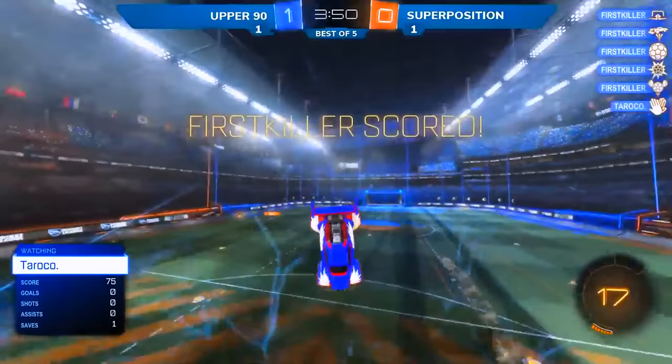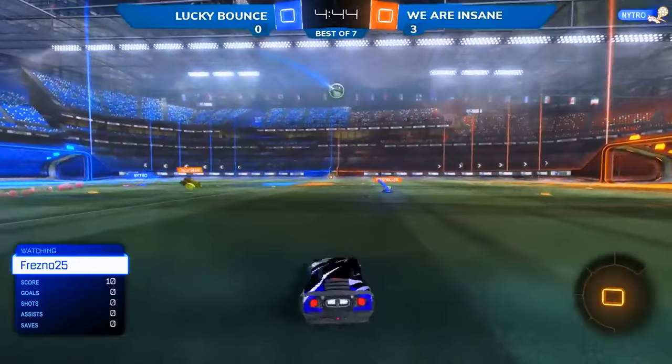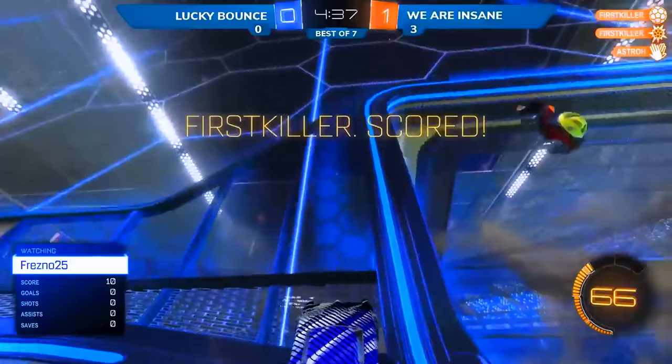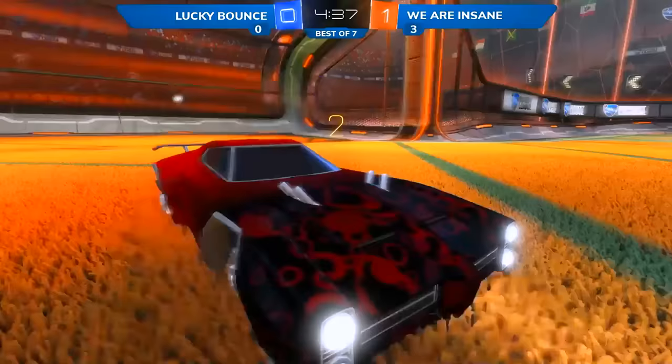Let's review what happened: 70 seconds of possession for Superposition and shots. When you take away First Killer's ability to dribble the ball on the floor, they go — 'We'll just do direct passing, play keep away, or get crazy redirects.' If you want to beat this insane team, you kind of just have to play perfectly. Play fast, play perfect, and you can beat them.